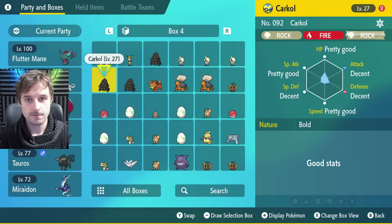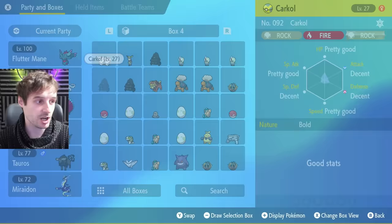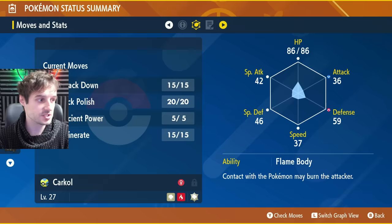Breeding and hatching eggs is the backbone of shiny hunting in Pokemon, and that's no exception in Pokemon Scarlet and Violet. I'm going to show you a nice little trick to maximize the speed at which you can hatch eggs, so you'll be able to pop those shinies out much quicker. First thing is to get your hands on a Pokemon that has the ability Magma Armor, Steam Engine, or Flame Body. Karkoal works perfectly and I'll show you exactly where to get them.